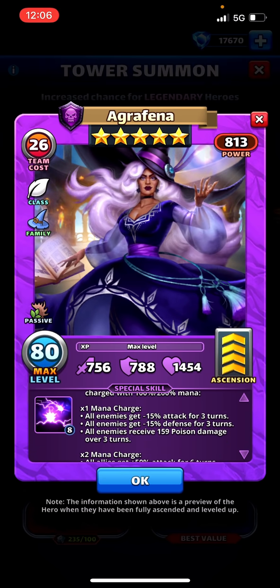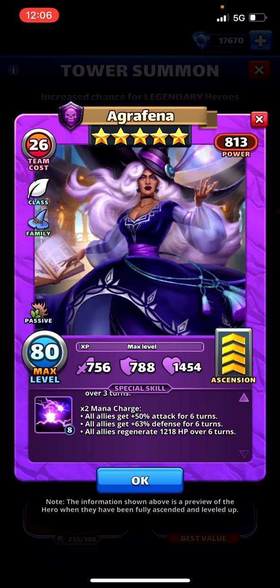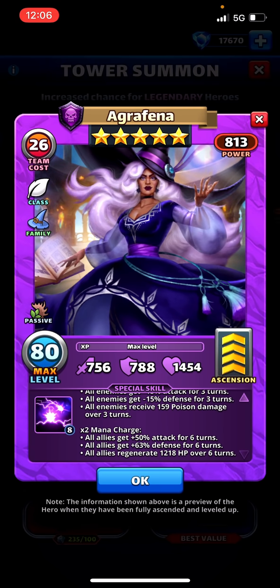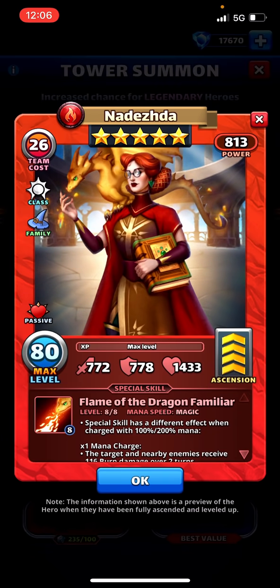First mana charge: minus attack, minus defense, with some poison damage that can go higher. The other two effects are pretty minor — it's nice that they're for three turns at very fast speed but not anything crazy. Second charge: 50% attack, plus 63% defense, and healing over 200-something HP per turn — quite strong, very strong for a healer. 1200 HP is the biggest heal we've ever seen in the game. Strong healer that can do some poison damage at fast speed — I see the utility but I don't love it.